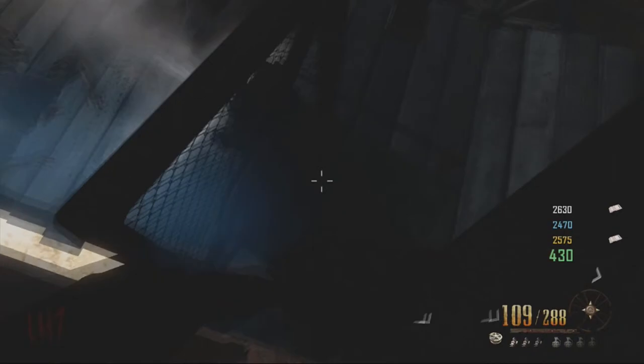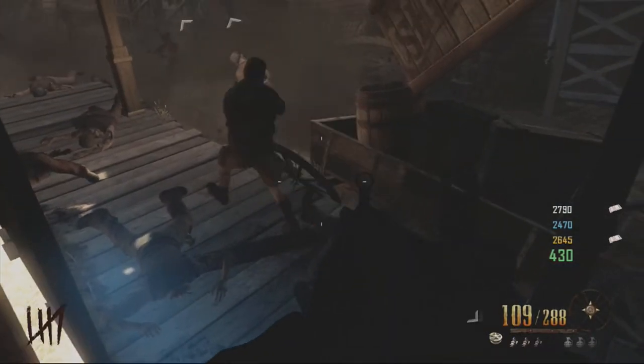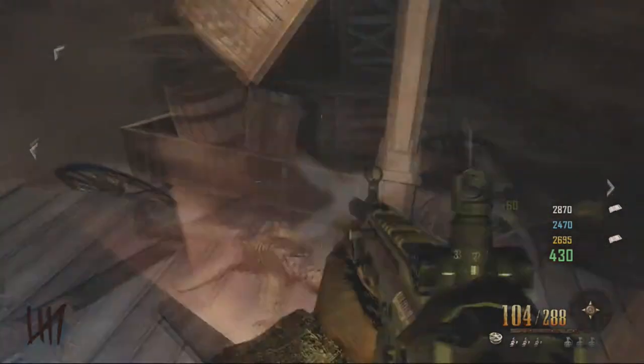All you want to do is line your trample steam up with the wall, then come to the other side and it will wall breach you straight into the wall. If you've done it correctly, from here you either want your friend to pick up the trample steam or destroy it. Once that's done, the person in the wall can keep buying the AN94 ammo and also shoot out of the wall.